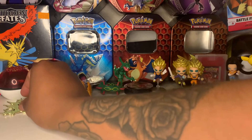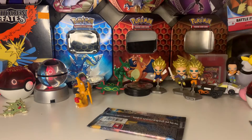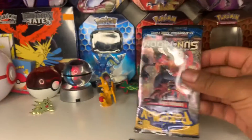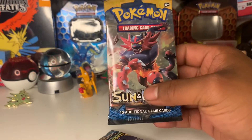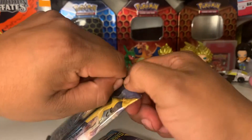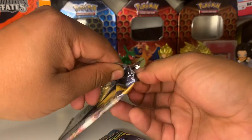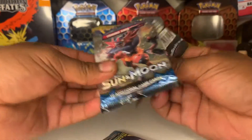Let's get started on this opening — we have a Sun and Moon pack. What I'm looking for in Sun and Moon, I think at this point I'm looking for Primarina and Decidueye — Pokémon I haven't pulled from Sun and Moon.